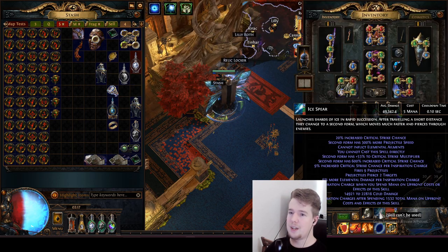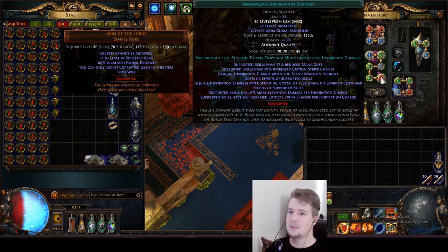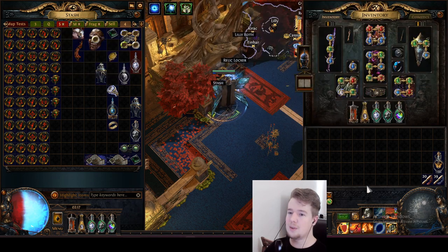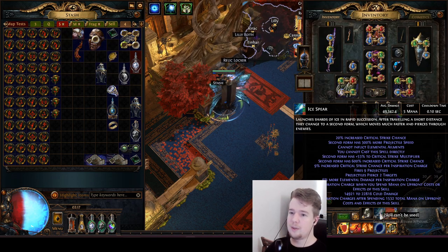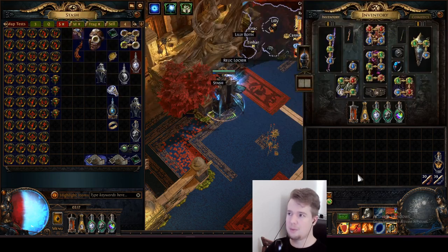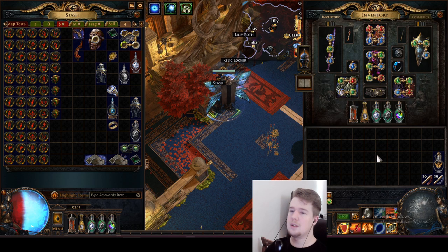Make sure you don't have zero mana cost because you are using Inspiration support, and Inspiration charges can only be gained if you have upfront mana costs. If you go for all of your corrupted items corrupted, you are not going to have mana cost and then you cannot gain Inspiration charges.